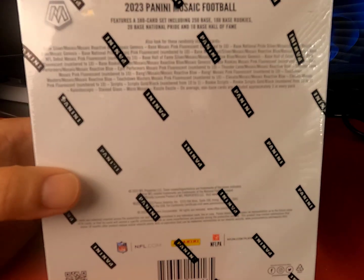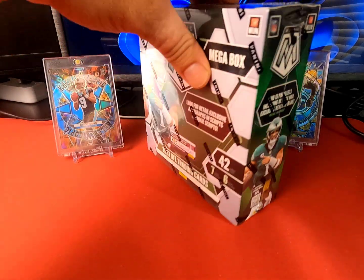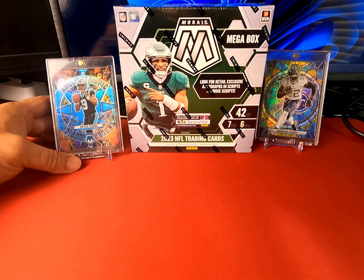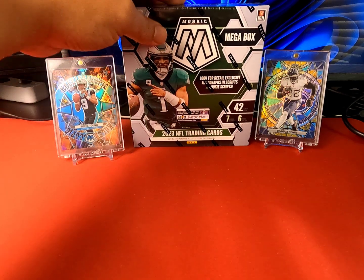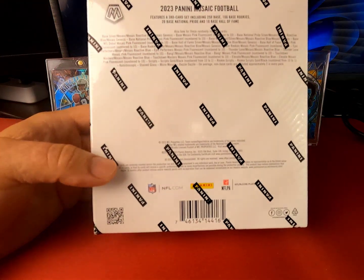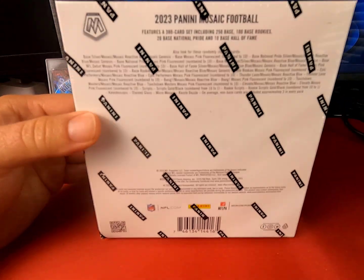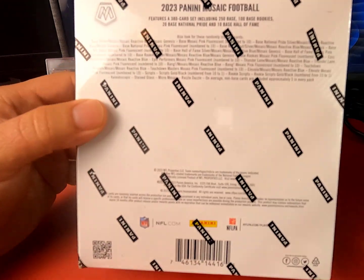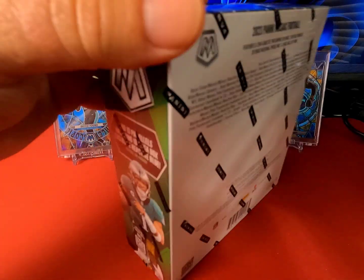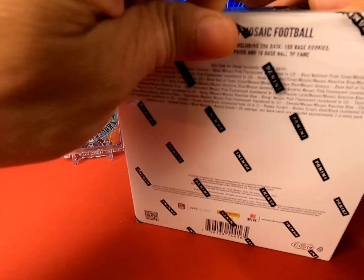It looks like the fluorescents are going to be the pinks, and those are the numbered cards. Out of the blasters I've hit the kaleidoscope of Bryce Young and the stained glass of Derrick Henry, so looking for some more case hits such as the razzle dazzles, micro mosaics, and honeycombs and genesis — though I'm not sure honeycombs come in these products. Without further ado, let's get into it and see if we can pull something decent.